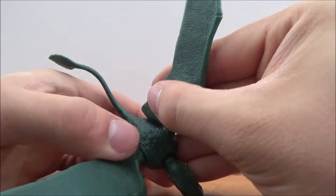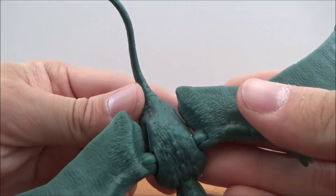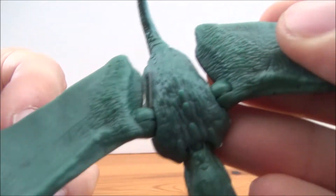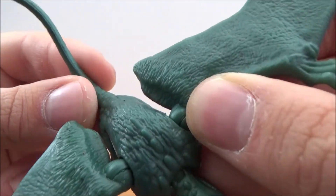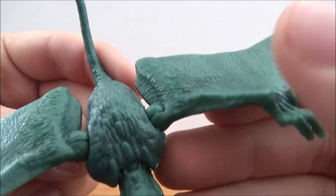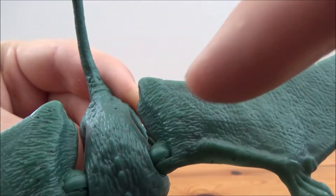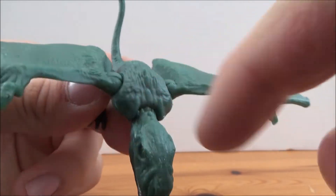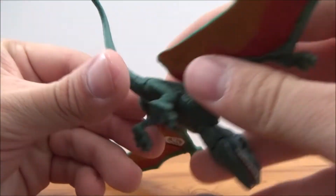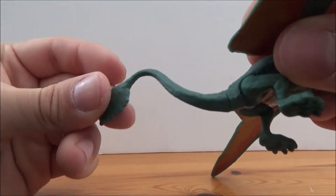On the back here you can see it has got some nice pycnofibers, though they are kind of hard to see because a lot of the plastic is the same color, but you can see some of the bits there on the wings and then on the back some spikes. The long tail is made of a rubbery material.